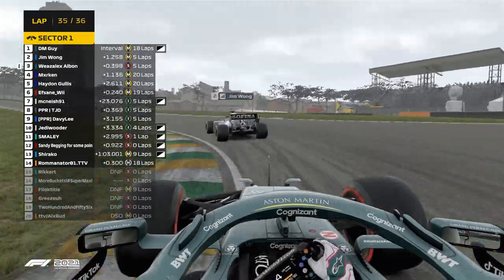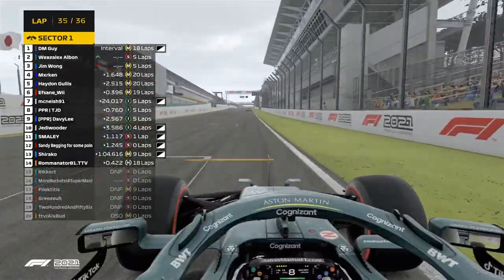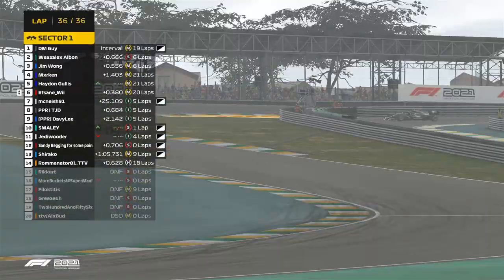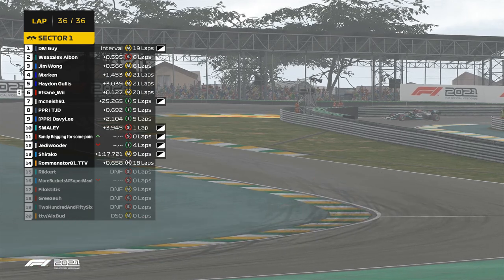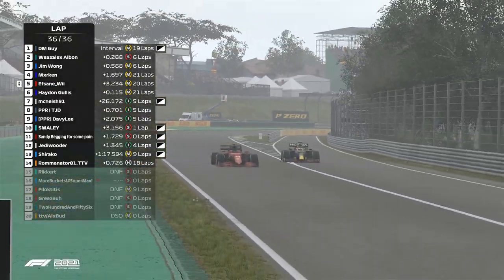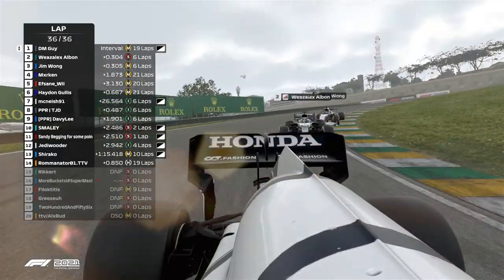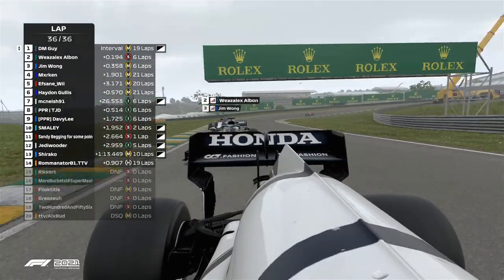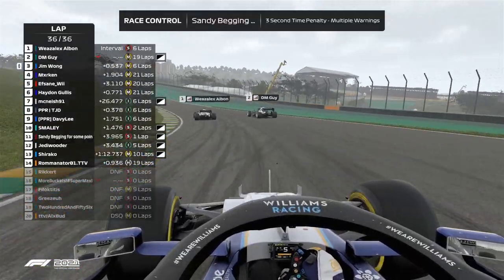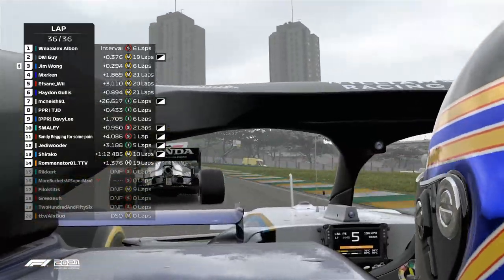Jim Wong has a worse exit - he's in position because he's got three seconds. Now Jim Wong, all he needs to do is end this race. He shouldn't fight this too hard as Weasel goes past Jim Wong. It's a valiant effort. There's Haydn Gillis and Efsane also fighting - Efsane going around the outside of Haydn Gillis. Haydn Gillis taps him slowly, they make contact. Jim Wong is in the position to win the championship. Weasel right behind DMGuy - will he go for the move? Weasel has to hold now for a spinning miracle on Jim Wong, or can DMGuy even push Jim Wong off?